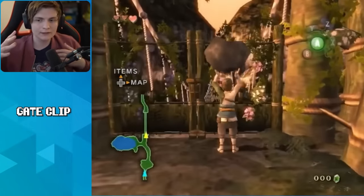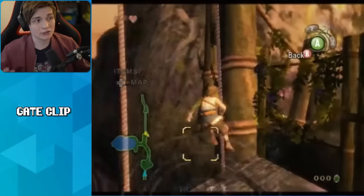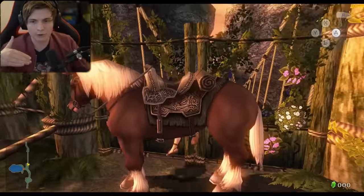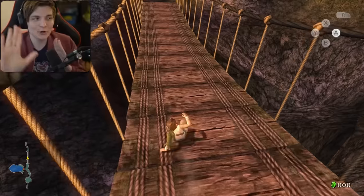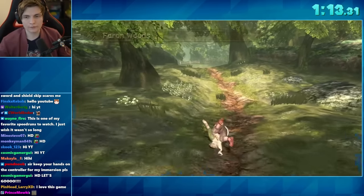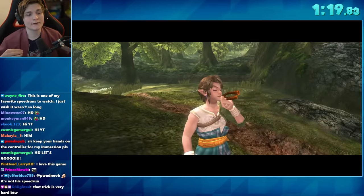If you watch the GameCube version, you might know you get a rock up against a fence and clip through it. Well, none of that works on the HD version. So the first thing we do is get Epona over to this gate, perfectly align her so that if you bonk into that little fence, Epona will push you through the gate. Getting through this gate early is not as powerful as the GameCube version, since certain glitches possible there aren't available here.